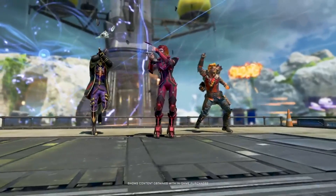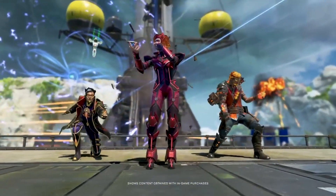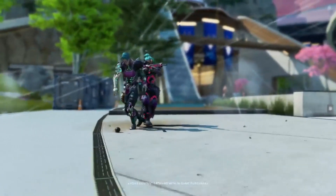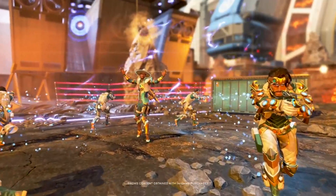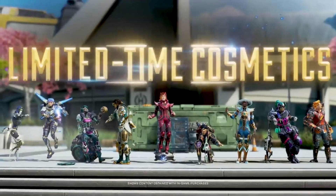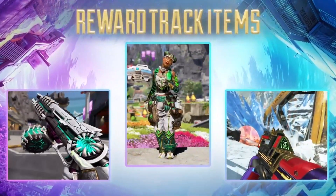Moving on to the cosmetics: we get a look at a Crypto skin, a Horizon skin, and a Fuse skin. Horizon is out here looking very Scarlet Witch — I do like it, it's a pretty cool skin. Then we get a look at Maggie and Vantage's skin — pretty cool color scheme, I quite enjoy it. Moving on to Mirage and Seer, and there's also an Ash skin on the far left as well as a Valkyrie skin.